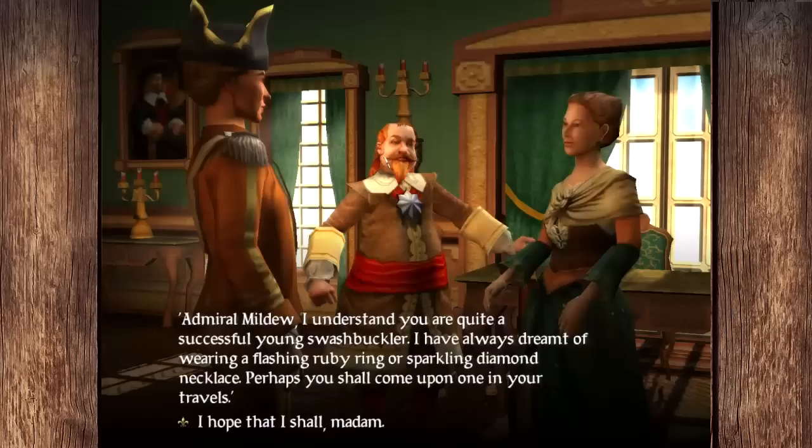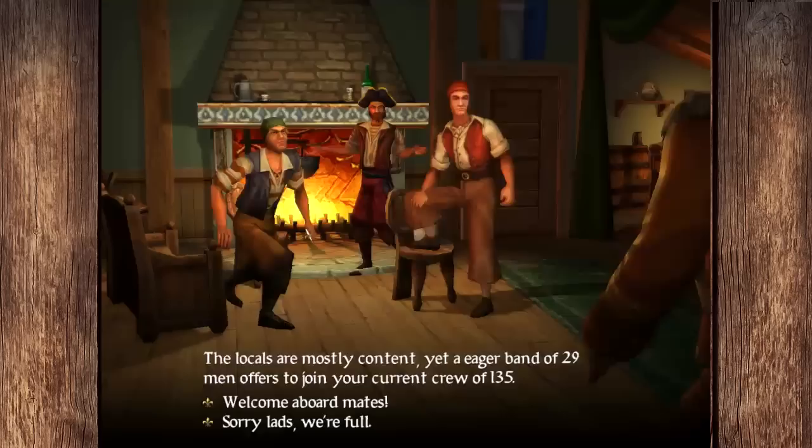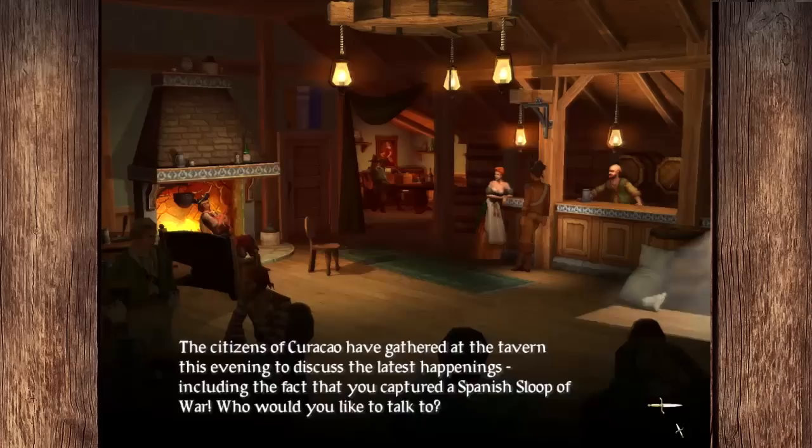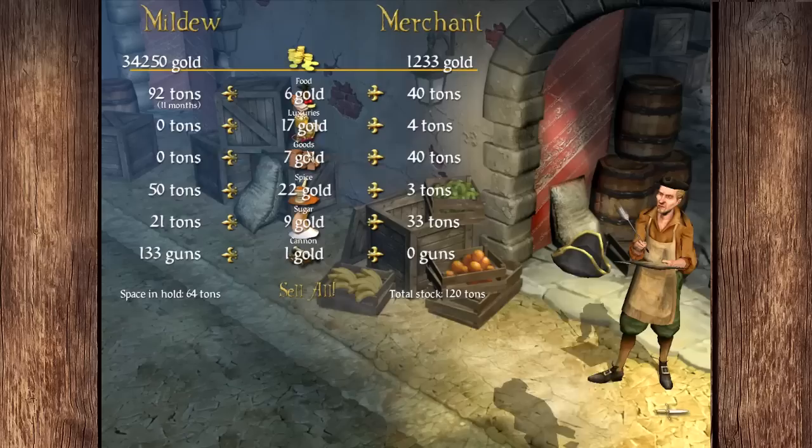We are well on our way to the rank of Baron. She wants a ruby ring but I'm probably not going to go down on that. Baron Raimondo has a lightning-quick dueling skill. It looks like he's last seen traveling to Santo Domingo — I should probably go up there. We could probably catch him if we wanted to. After this we'll go up there and see if we can find Raimondo and get the game started properly.